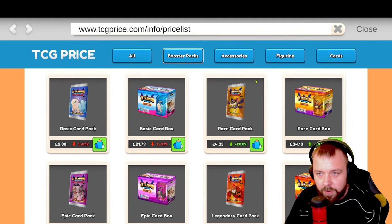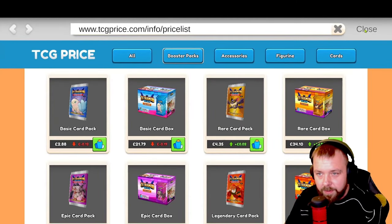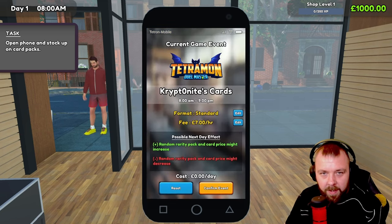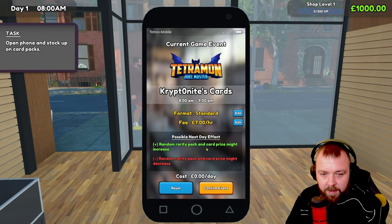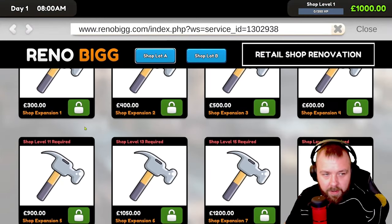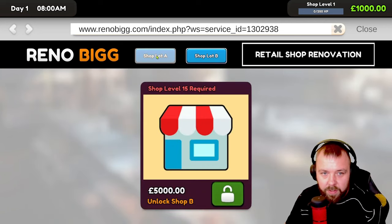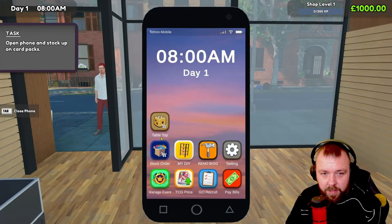Tetramon is basically what we are collecting — the name of the card game is Tetramon, which is pretty cool. We've got events here: Tetramon, Jewelmaster. There's a random rarity pack and card prices might increase. We can do events, stock order, DIY. Shop level two required for some of these — so these are just expansions. We've got two different shop lots as well, which is pretty cool.